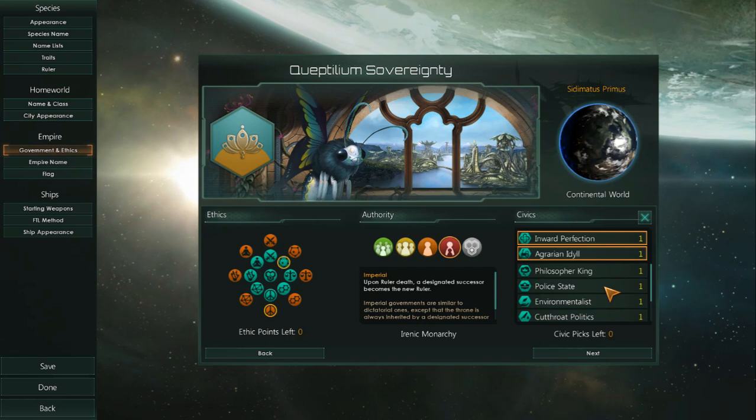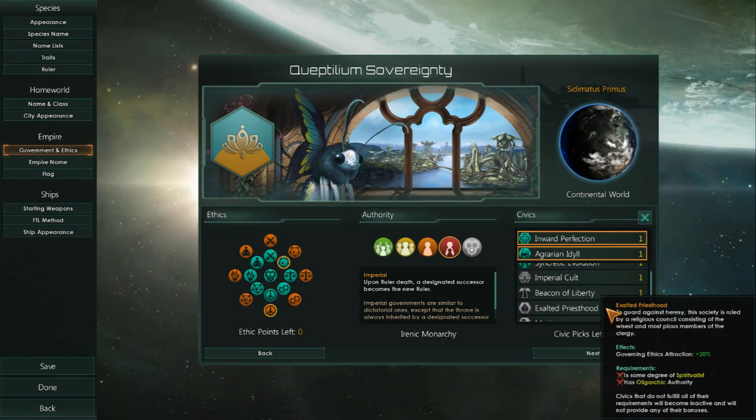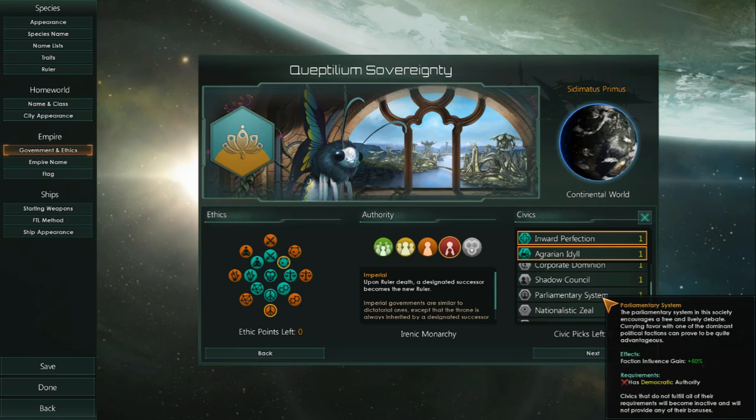That's just one species I was playing around with, trying different traits and civics. Monthly Unity also comes from Beacon of Liberty, which is pretty cool. You can also get a lot of Unity from being a Fanatic Purifier — every time you purge Xenos or kill an alien, you get Unity, but that's pretty brutal. And there's also Hive Mind, but you can only get that if you're a Hive Mind species anyway.